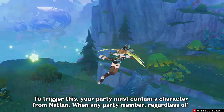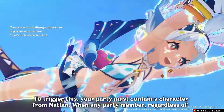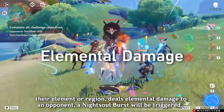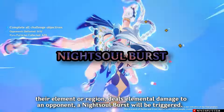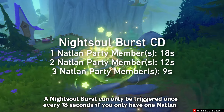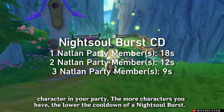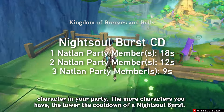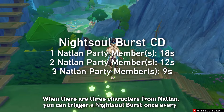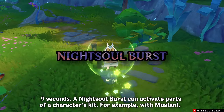There's also another mechanic called a Night Soul Burst. To trigger this, your party must contain a character from Natlan. When any party member, regardless of their element or region, deals elemental damage to an opponent, a Night Soul Burst will be triggered. A Night Soul Burst can only be triggered once every 18 seconds if you only have one Natlan character in your party. The more characters you have from Natlan, the lower the cooldown — with three Natlan characters, you can trigger a Night Soul Burst once every nine seconds.